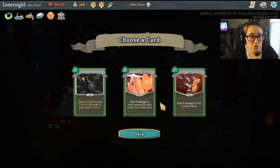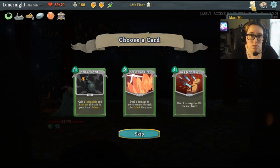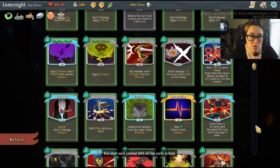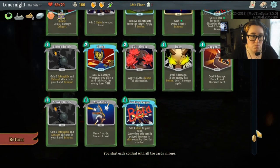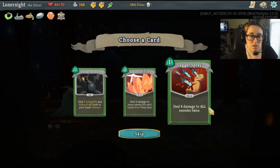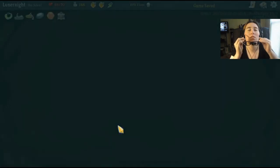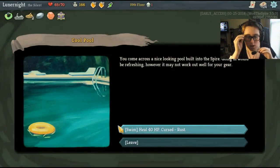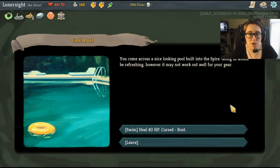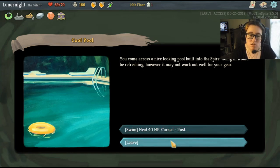Four damage to each enemy for each lotus mark that I have. I only have a couple things that give lotus marks though. Full bloom is the only thing I have that gives lotus marks — that'd be pretty pointless. Four damage to all enemies twice — let's do that. You come across a nice looking pool built into the spire. Going in would be refreshing, however it may gain 40 HP and become cursed with rust. I'll leave.